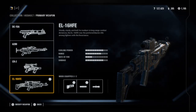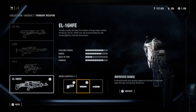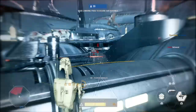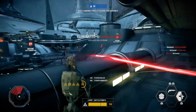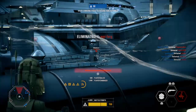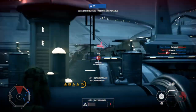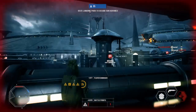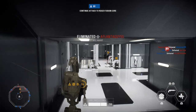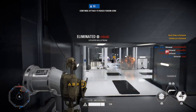Number four: EL-16HFE. Very close call between this and the CR2, but bottom line the CR2 is only good close up. The EL-16HFE might not fire at the same rate, but it's consistently strong shots, making it an excellent gun at medium and long range. You can keep your distance and get huge killstreaks using this gun. Highly recommended on levels with open maps like Kashyyyk, Hoth, and even parts of Kamino. It comes with three mods: reduced recoil, improved range, and dual zoom. Overall a very strong weapon.